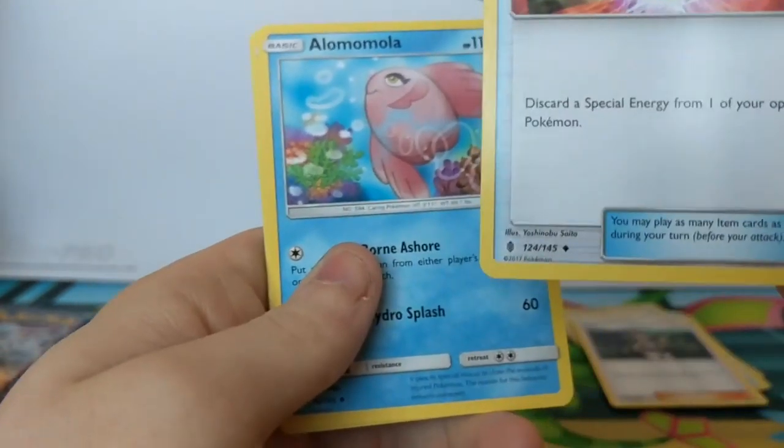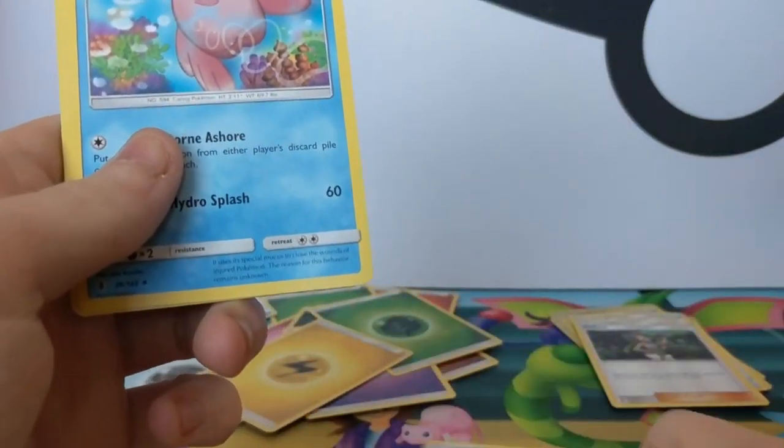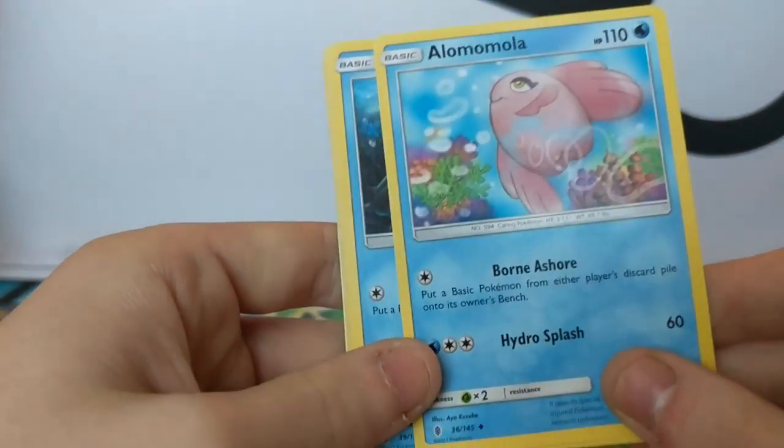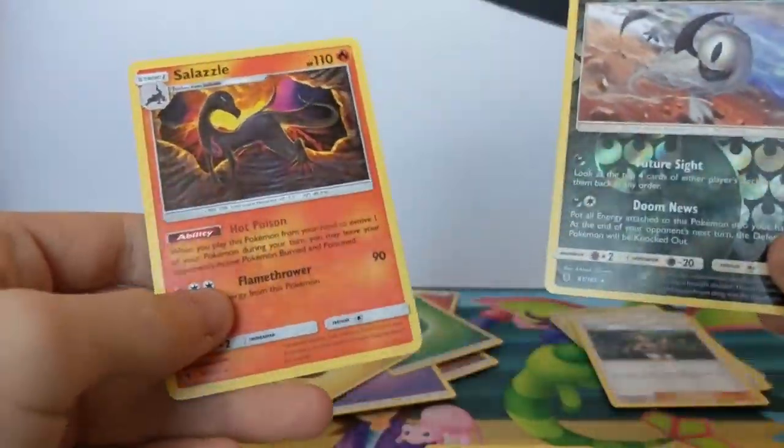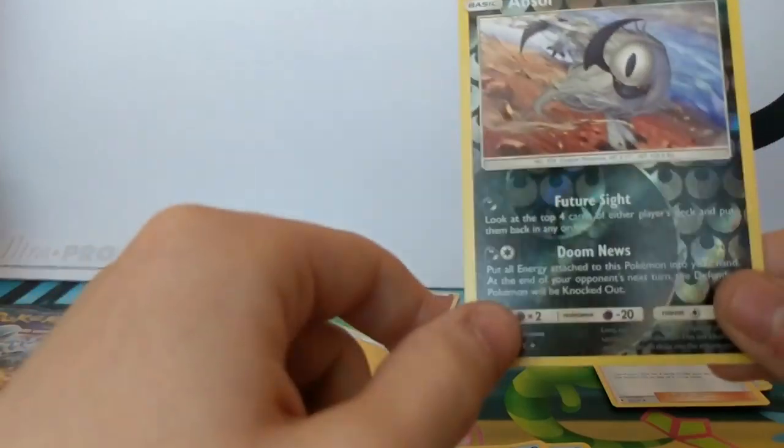Nice diamond! Yay. Good card - very good card. Because DCE is used a lot too much. Really. Reverse Absol - a very good Absol. That's just going over there, isn't it?